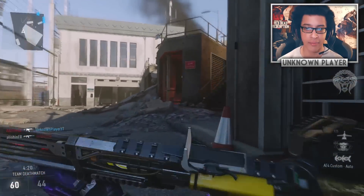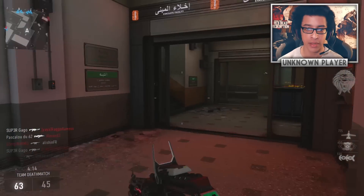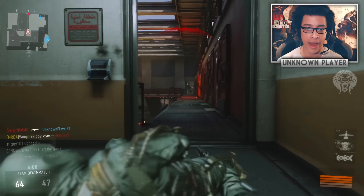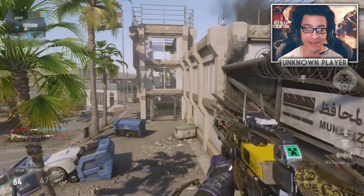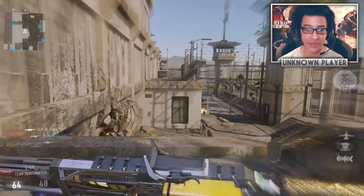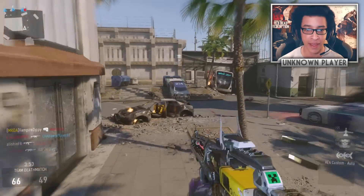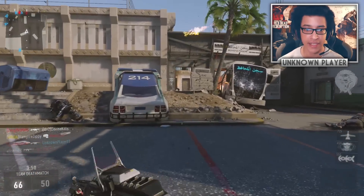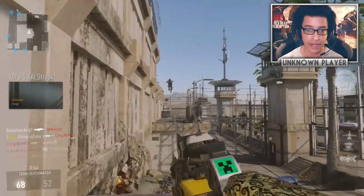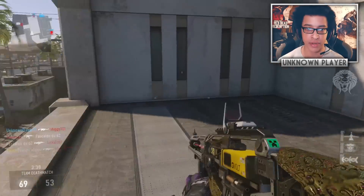He came from behind me out of nowhere — I thought I checked pretty much every corner but he was there. He just absolutely outplayed me. I shot at him, he ran, I chased him through the door, he baited me, jumped up in mid-air, spun around, and managed to kill me. That was a crazy, pretty nice play from him.